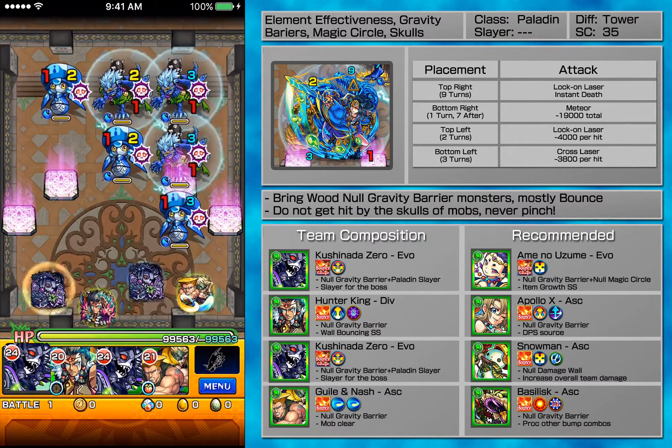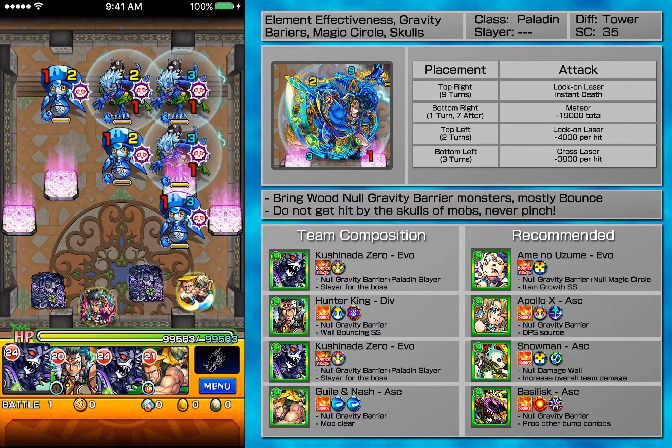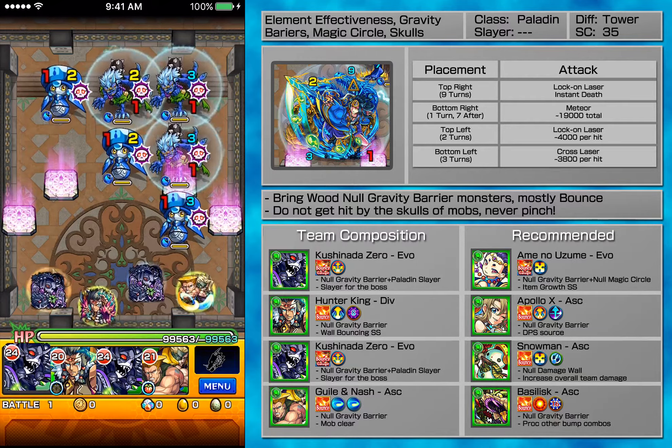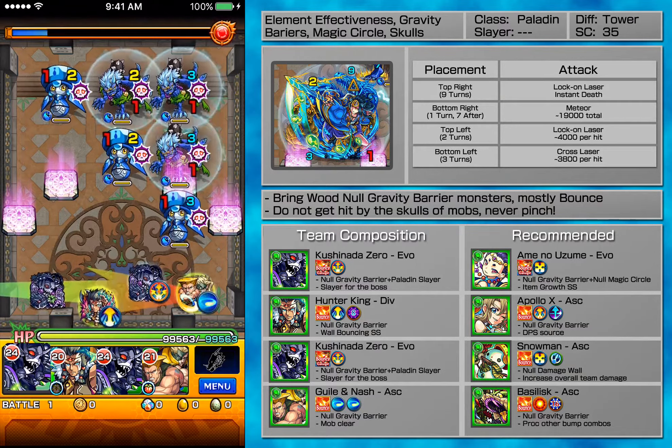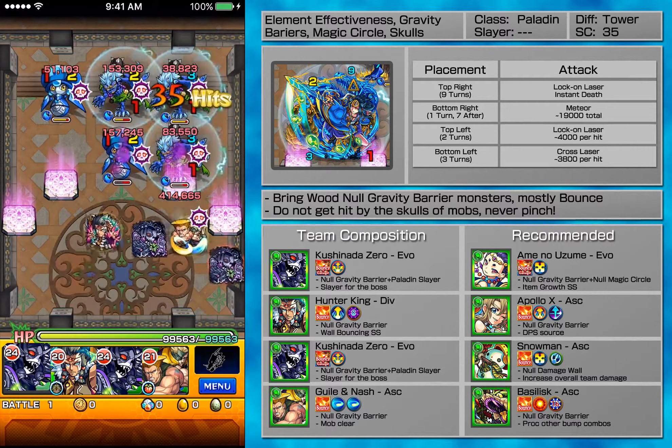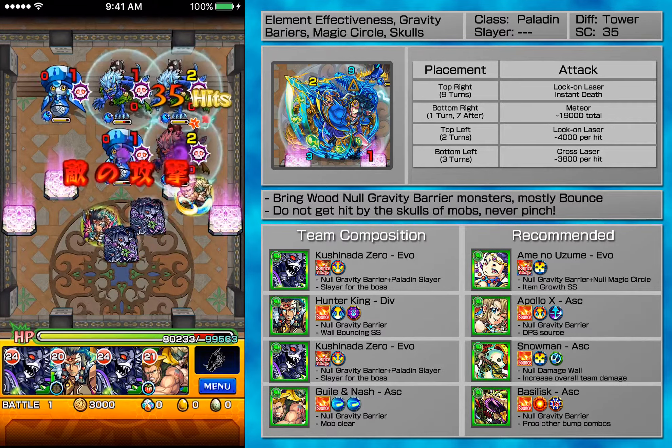The first thing you gotta know about this dungeon is gravity bears and magic circles — those are the gimmicks. But the main thing you have to look out for is the skull gimmicks. You can never pinch, never pinch. Don't ever pinch in your entire life except for only like two or three parts, but never pinch because of that.